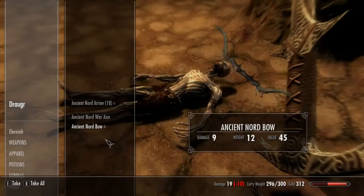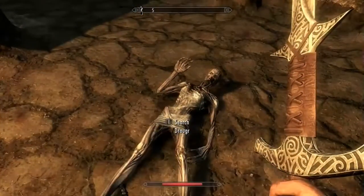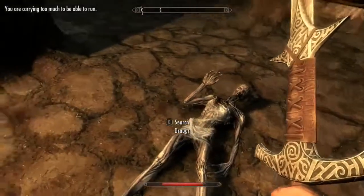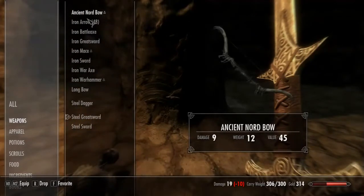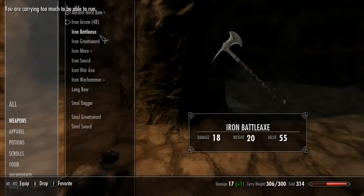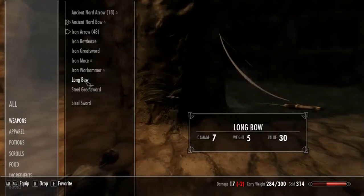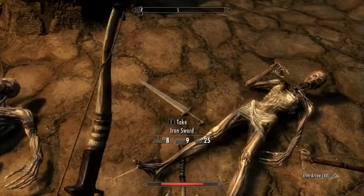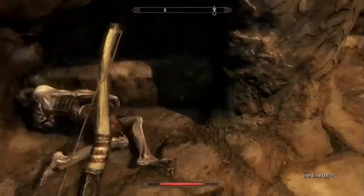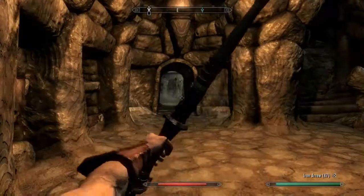Again, gold. Let's see what we can take — oh, a Nord Bow! That's interesting. I'm gonna take the Nord Bow because I'm interested in that one. Got to drop some more stuff again, guys, we're carrying too much. I'm interested in the bow — I want to see what it does.